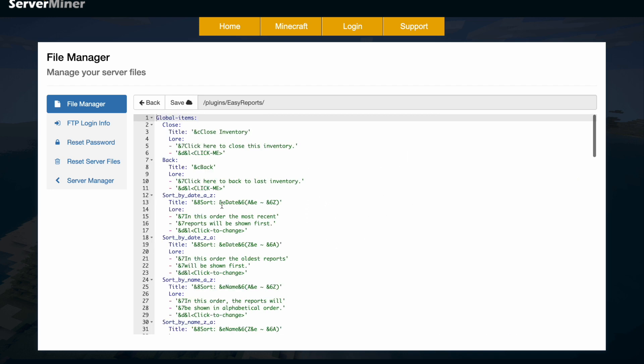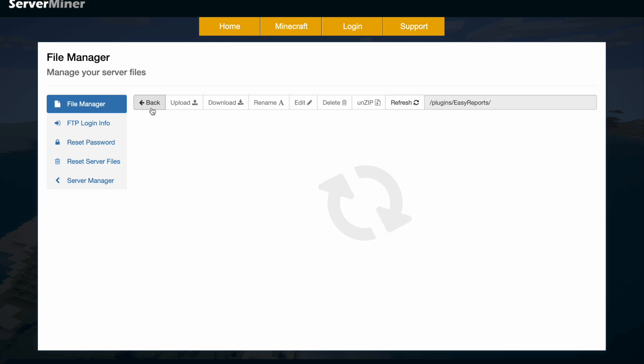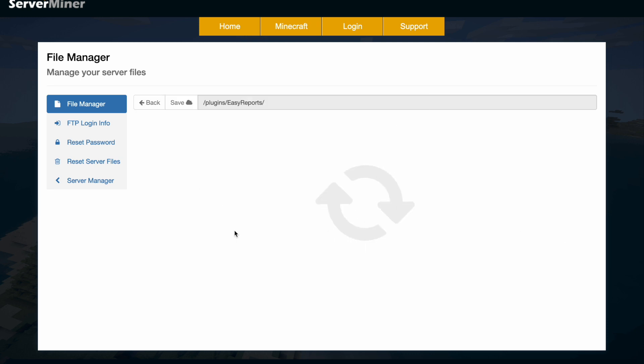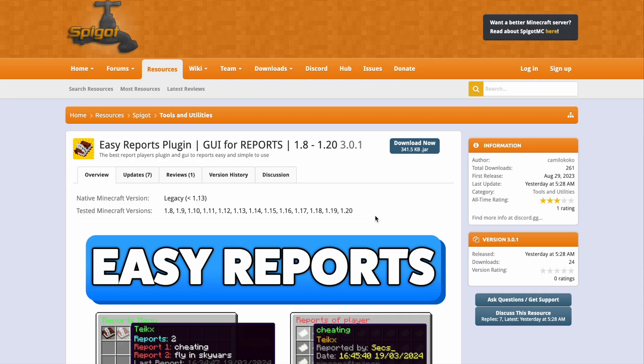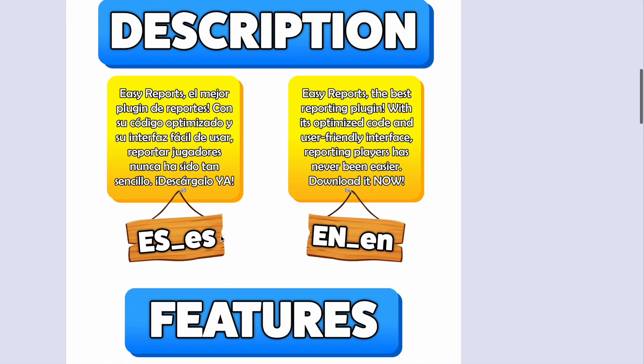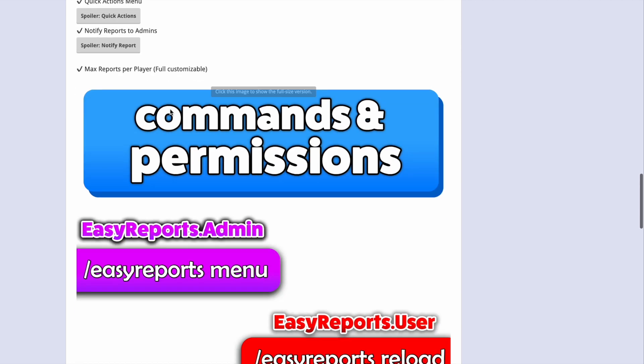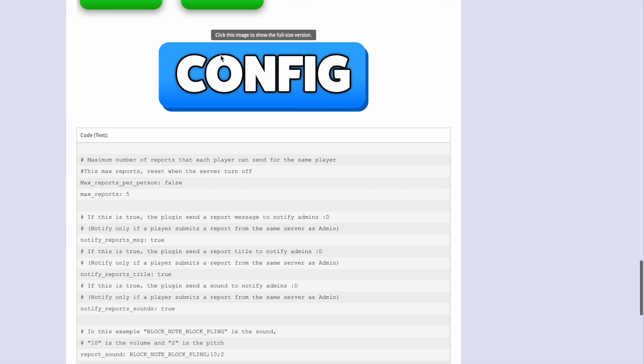The GUI YML is just how the GUI is going to look — all the buttons and whatnot — so I wouldn't recommend changing or dealing with that. Then we have the messages that are going to pop up in chat. Over on the Spigot page, you can see it's updated from 1.8 to 1.20, and there's handy pictures and information about what everything does, how to use it, as well as the commands and permissions.